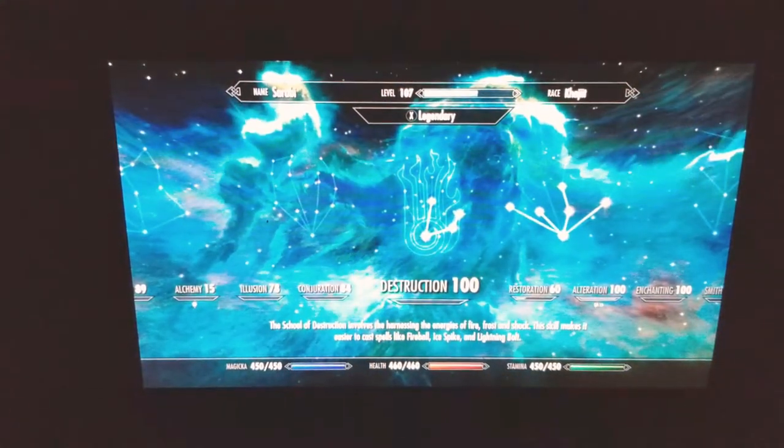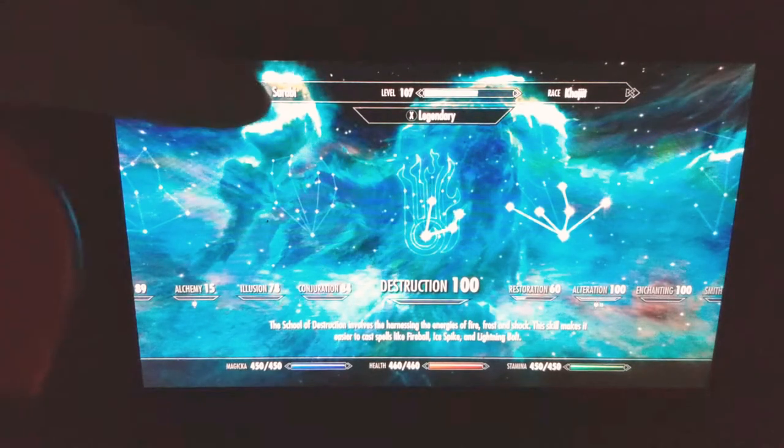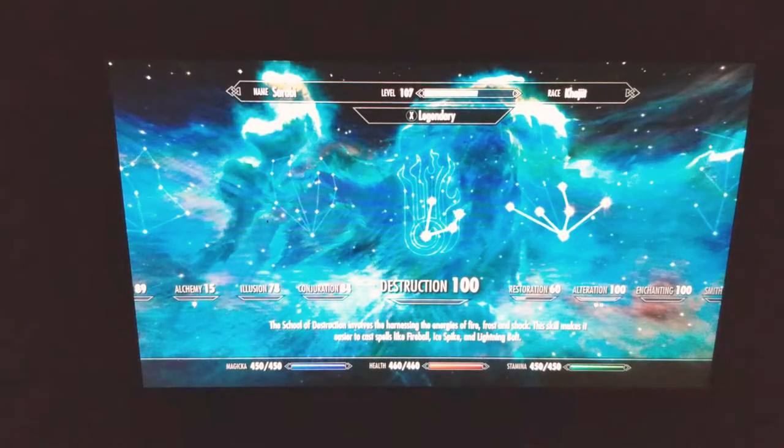She also has 100 in Sneak, 100 in Lockpicking, 65 in Pickpocket, 89 in Speech, and Alchemy up to 100 — I legendaries it because I needed the perks for it. And those are her skills. As you can see her name is Sarabi — yes, I am a Lion King fan.